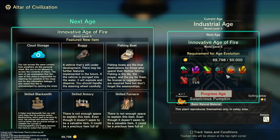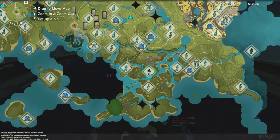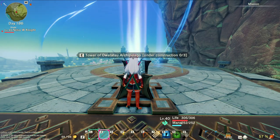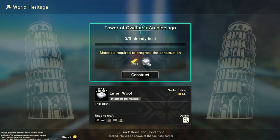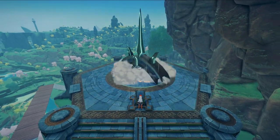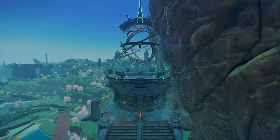First things first, we're going to check out this tower because most of the archipelago it seems is from over here. This should tell me where a lot of things are. To repair this we're going to need gold and linen for the first stage — thankfully I've got it. Now the second stage I'm not 100% sure on — if I got it I got it, if I don't I don't.